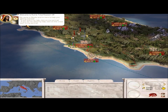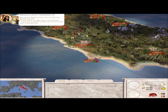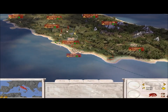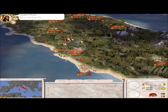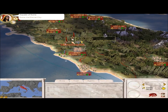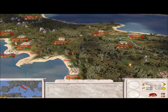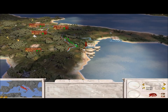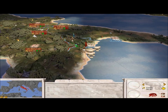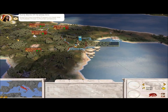It starts off with this background script — 'Rome, the Eternal City' and so on. It brings us down here to fight the battle of Heraclea against King Pyrus, which I'm not actually going to fight because it'd take a long time and I'd probably lose. Historically, the Romans actually lost, and it's kind of set up for you to lose if you're playing as SPQR.